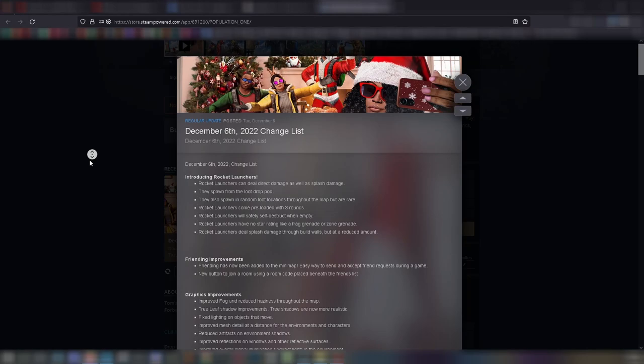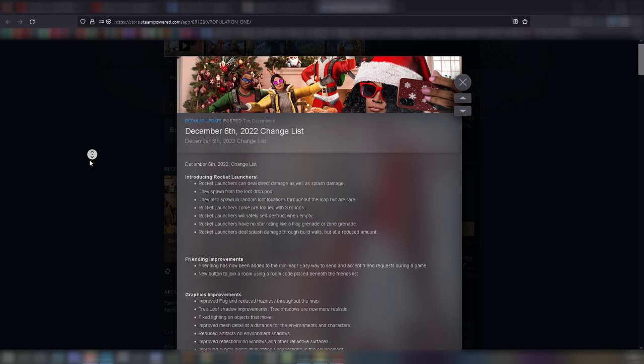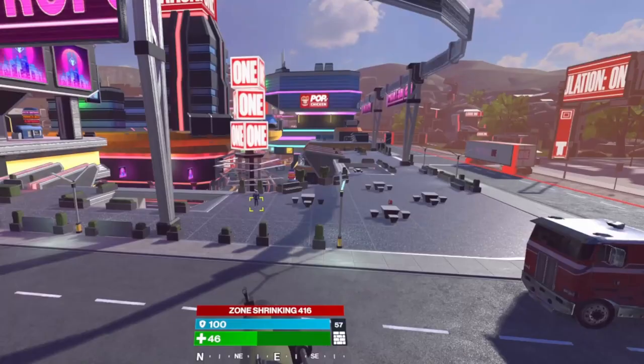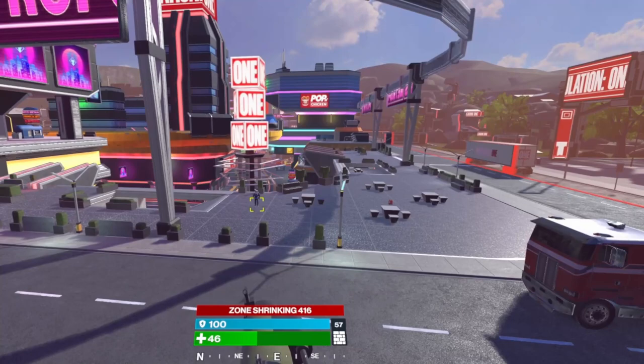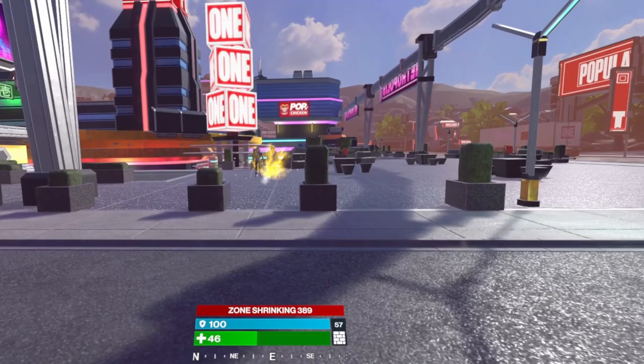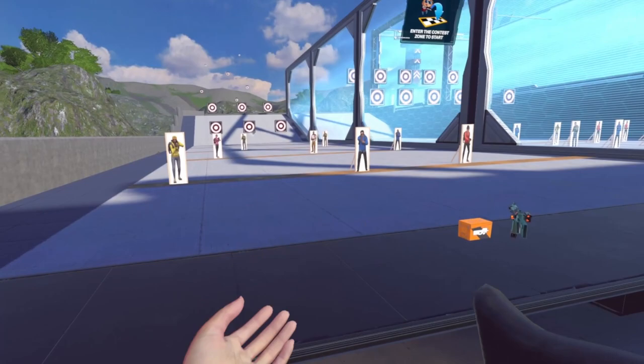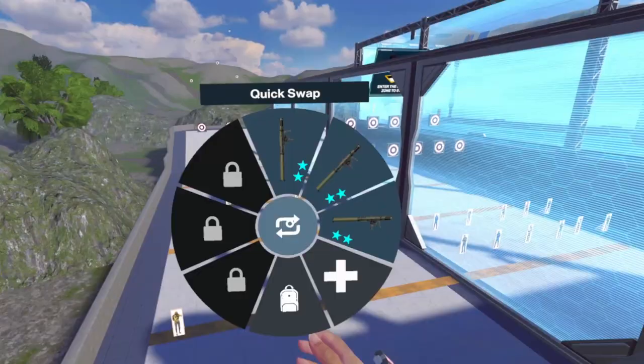First, some basic info. The rocket launcher appeared on the 6th of December. There may be adjustments in the future, but this is what we got on release. Rocket launchers give direct damage when they hit the body and splash damage when exploded nearby. They come pre-loaded with 3 rounds and disappear when empty. To load one, you just grab the rocket with your left hand and do the motion — same as with the guns.